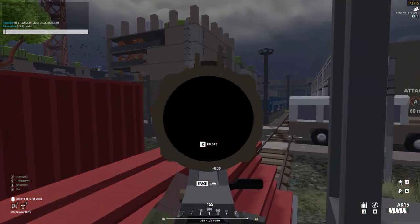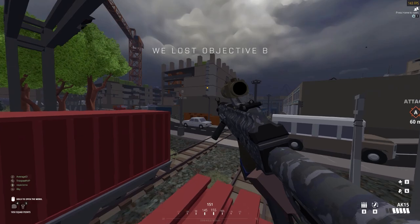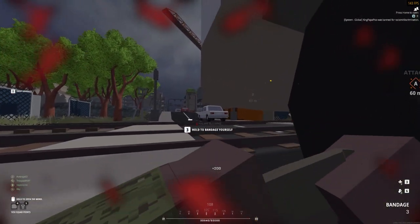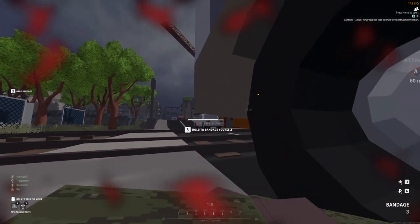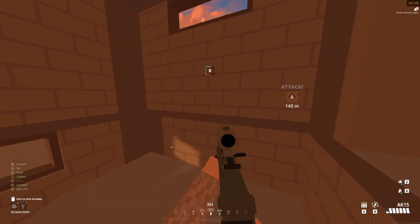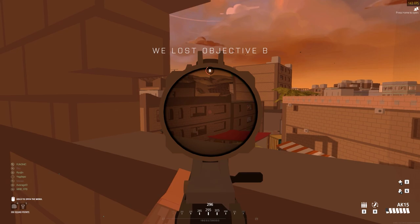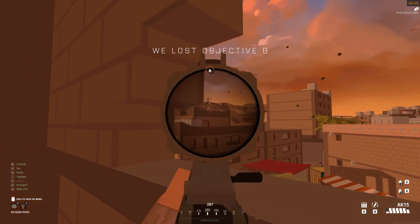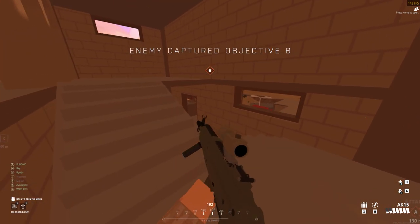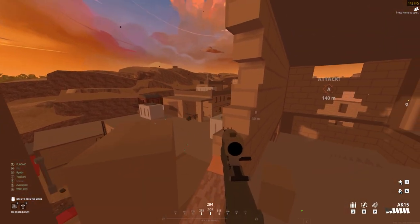The last thing I want to mention about target acquisition is actually a tip for any sort of big combined arms large-scale first-person shooter, and it's something I've been doing in games for years. When you are scanning an environment, make sure you are scanning from right to left. Because we are used to reading left to right, we always tend to look in that direction, which means our brain becomes incredibly complacent when doing so. When you scan right to left instead, your brain is actively looking at what you're scanning and you are much more likely to spot enemies hiding in the environment.